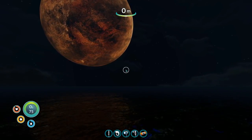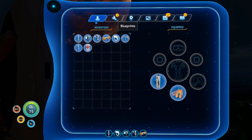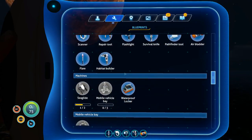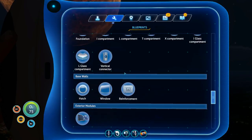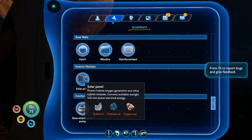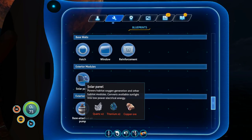Let me quickly bring up my PDA and go to the blueprints. What we're going to be doing is building a couple of solar panels near the base to provide it with power. We only need a couple just to get started right now. To do that we'll need some quartz, some titanium, and some copper ore — all of which we have already, so we won't have to do any gathering.